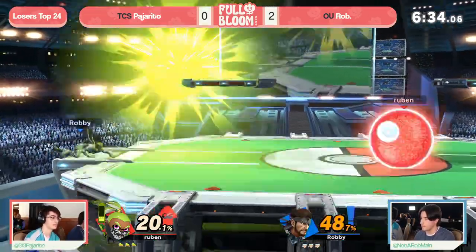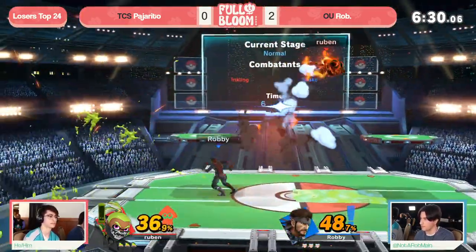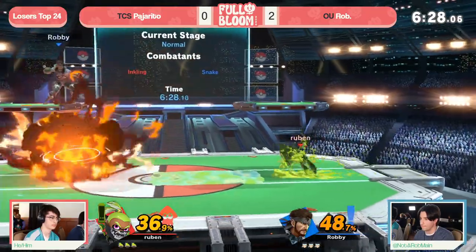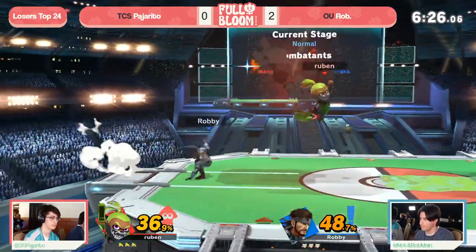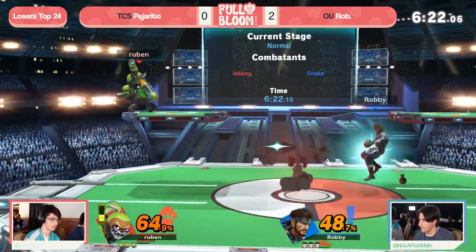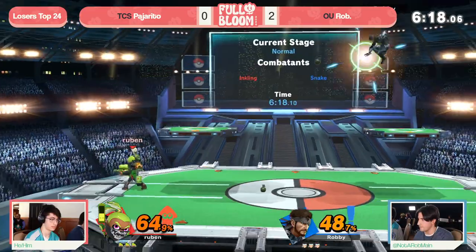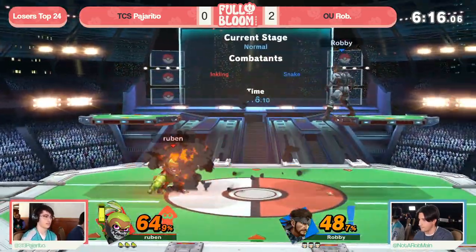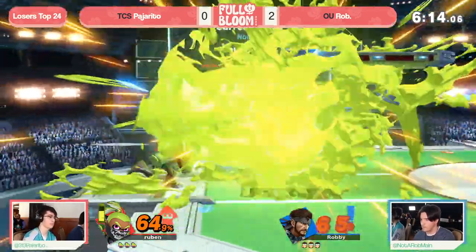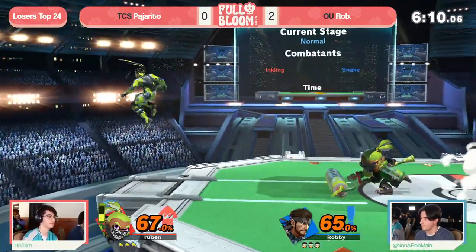Pajarito already racking up a different scenario than games one and two — this is the first lead he's really had all set long, but even still, it's a very fragile one. Not much ink in the tank either, which can become a big issue if they're really trying to push it here. Rob sending out the Nikita just to secure a little bit of control, but look at that — the Splat Bomb getting some nice damage, and Rob all inked up.